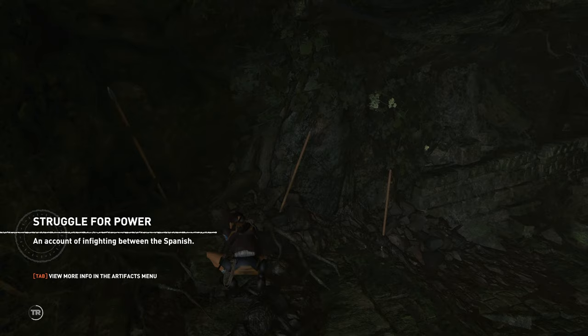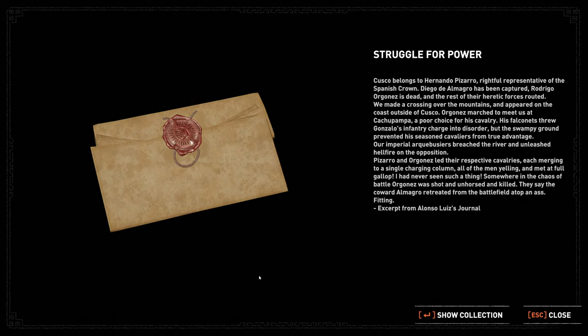Here's a crypt. Does crypt mean tomb? I don't think it does. 'Struggle for Power — an account of infighting between the Spanish. Cusco belongs to Hernando Pizarro, rightful representative of the Spanish crown. Diego de Almagro has been captured, Rodrigo Orgones is dead and the rest of their heretic forces routed. We made a crossing over the mountains and appeared on the coast outside of Cusco. His falconets threw Gonzalo's infantry charge into disorder but the swampy ground prevented his seasoned cavaliers from true advantage. Our imperial arquebusier breached the river and unleashed hellfire on the opposition. Somewhere in the chaos of battle, Orgones was shot and unhorsed and killed. They say the coward Almagro retreated from the battlefield atop an ass. Fitting. Excerpt from Alonso Luiz's journal.'